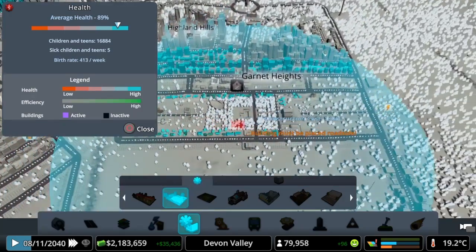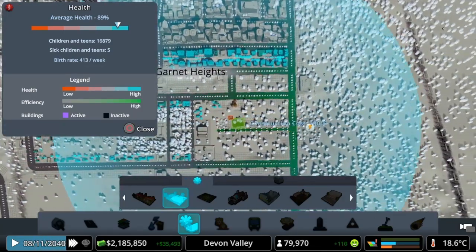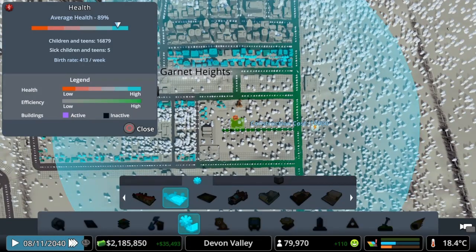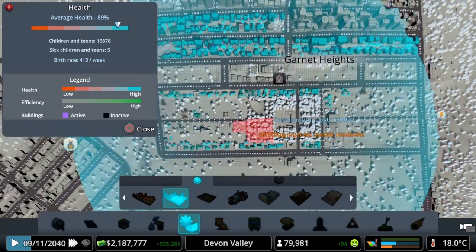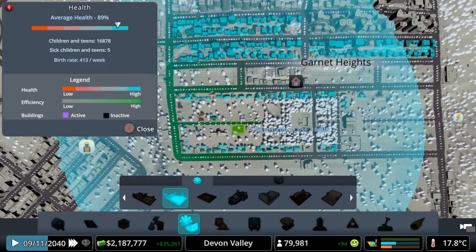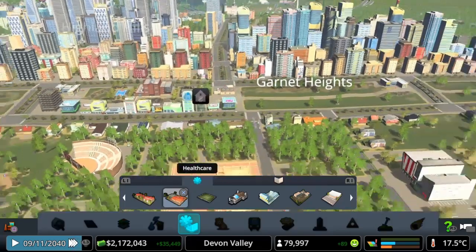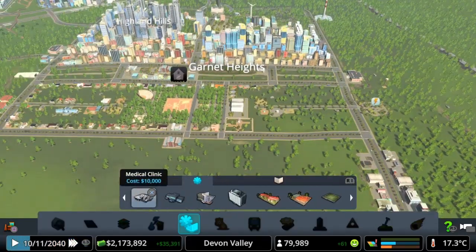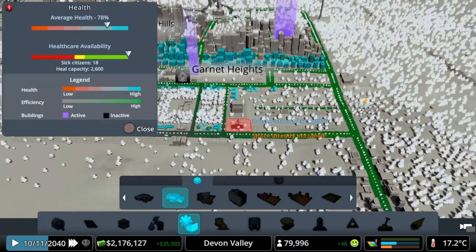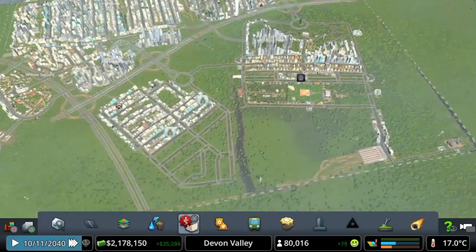We've got then the child health centre - I think that's what it was called. That will go there and that will cover quite a lot. We can put that right by these parks, that will cover a lot of that zone. We've got people leaving because there's not enough people in there at the moment, but they will come - if you build it, they will come. We've got medical centres and everything dotted everywhere, so we're all good for that, it's now just waiting on it.